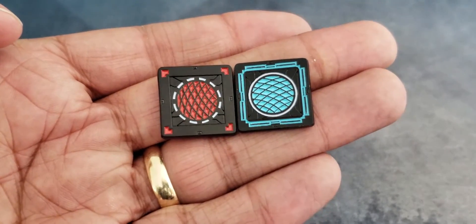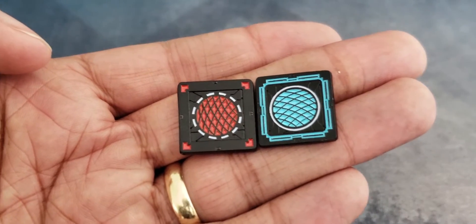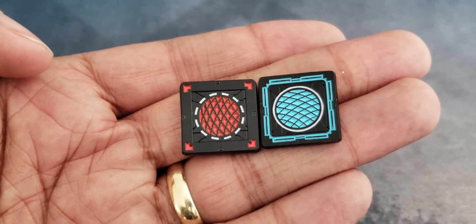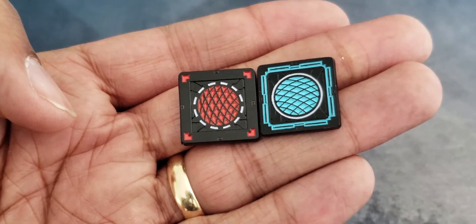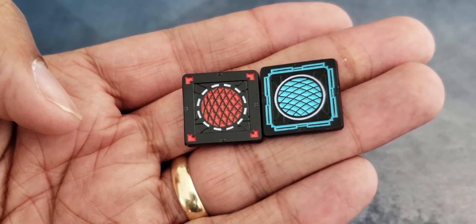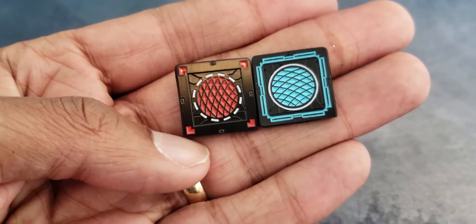Here are the shield tokens, looking very similar to the compatible tokens that you would actually get in the core set for X-Wing. So instead of having cardboard ones, you can upgrade them to these. I'll be linking below Luxury PlayStyle's website if you want to pick up a few of these yourself.